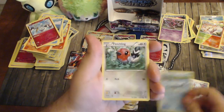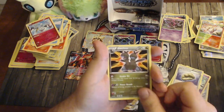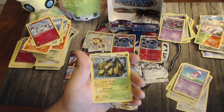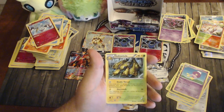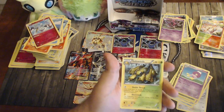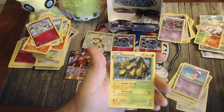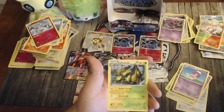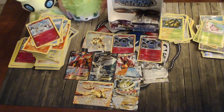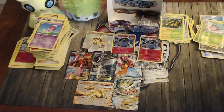Galvantula does 30 damage to two of your opponent's Pokémon and — importantly — also applies weakness and resistance for benched Pokémon. Since it's a dual type you can hit Shaymin for 60 each, two-shotting it, while also hitting the bench. Electric Wave does 30 and the defending Pokémon can't retreat next turn. Grass and Lightning dual typing looks really cool with that split art design. I really appreciate Pokémon for doing the dual-type split art on all these cards.